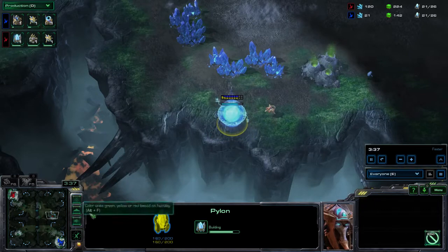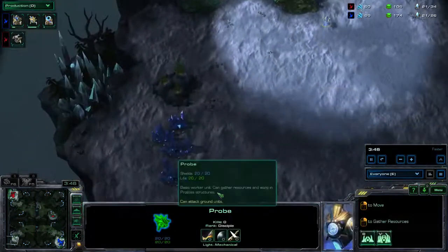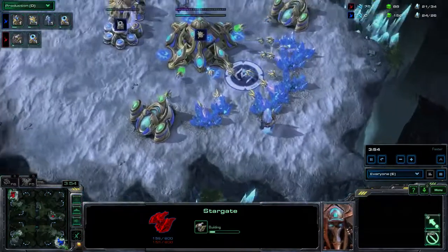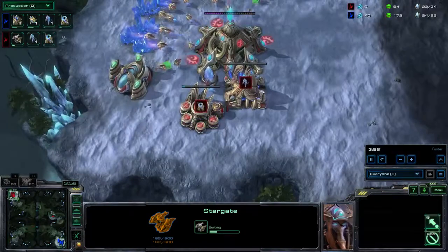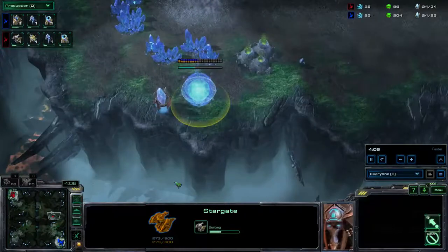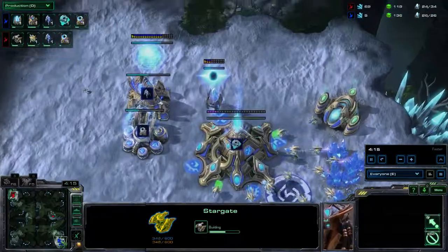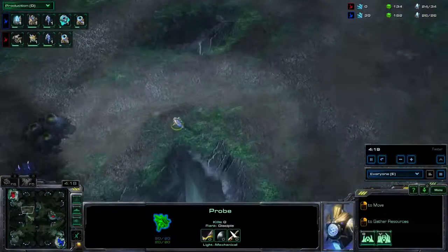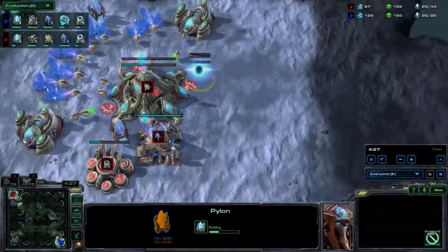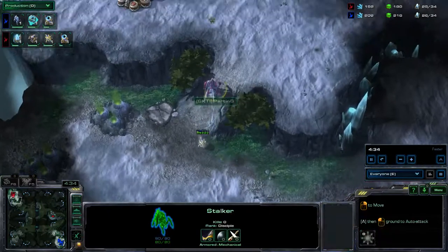But Parting is already starting to establish his proxy pylon here. MC scouting out, realizing that his opponent isn't in the bottom left. Oh — Parting is actually proxying a stargate straight off the bat! So right after I say there'll be no proxy gateways, Parting decides to mix it up with a proxy stargate. The question is: will he be producing an Oracle out of this, or will it in fact be a void ray or something else? Importantly, when MC gets up to his opponent's base he isn't going to be able to see that tech hidden out on the map.